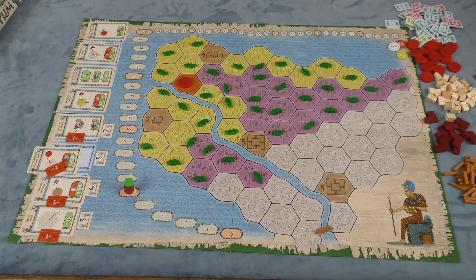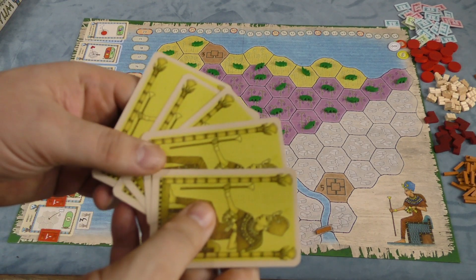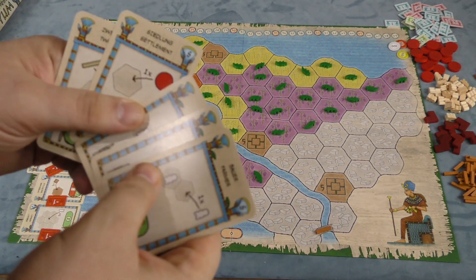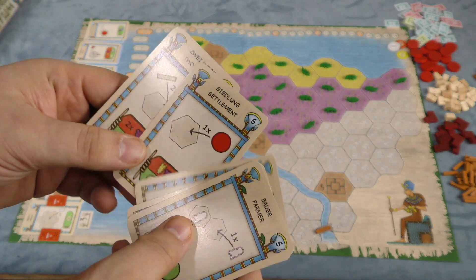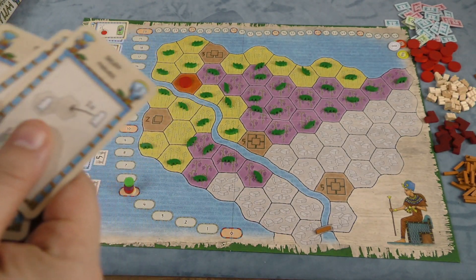This is the way the board looks at the beginning of the game. Each player is going to get a handful of five cards — you have three Farmers, a Settlement, and two Roads. And on your turn, you have one of three different actions that you can do.